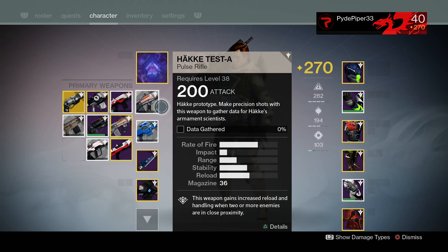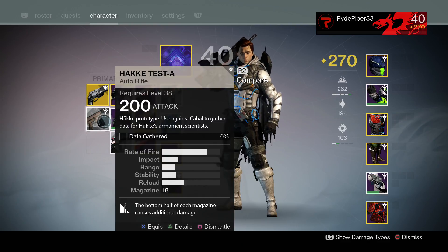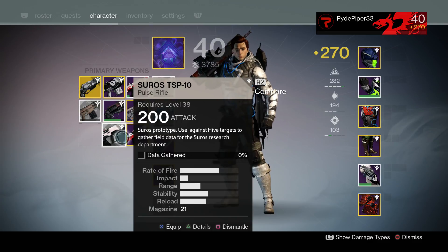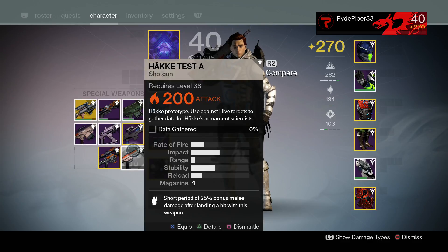The guns we have this week are a Haka Test A pulse rifle looking for precision shots, and a Haka Auto Rifle looking to kill Cabal. After that we're looking at another Suros pulse rifle going for Hive targets. The two special weapons are the Omelon Test RR1 sniper rifle looking to be killing Fallen captains again this week, and the Haka Test A shotgun which is going to be killing Hive targets as well.